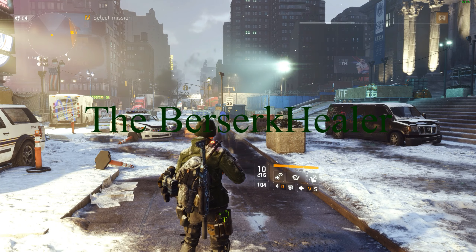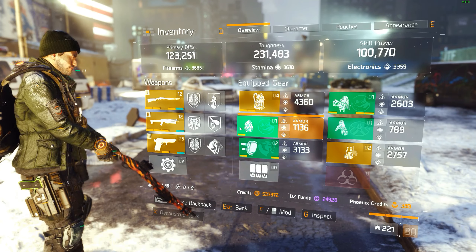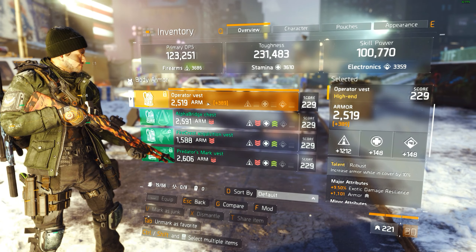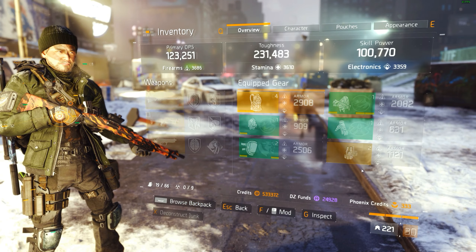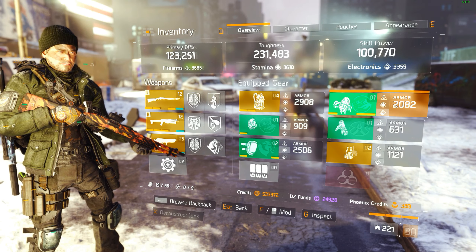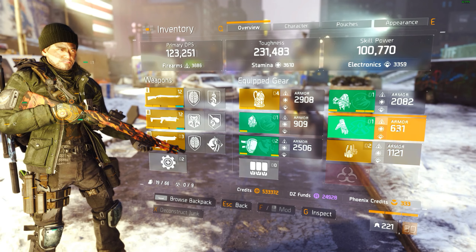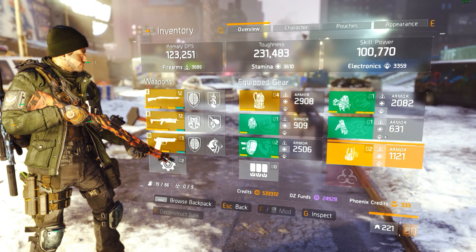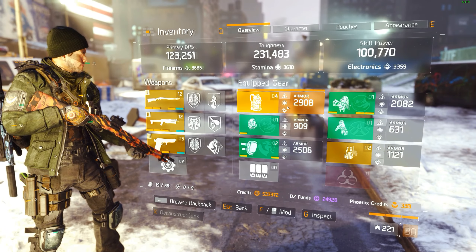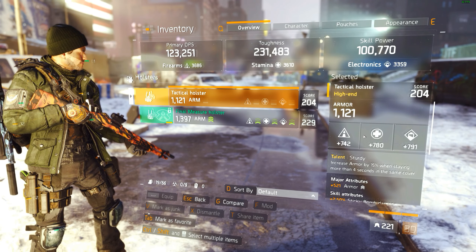How to get 509k toughness. First, let me show you my build. I'm using an operator vest with robust rolled on armor, a mask of the nomad in both my backpack and mask slot for that extra 15 health on kill, a random final measure in my gloves rolled on firearms, and a sturdy holster. The biggest things right now are the robust chest piece and the tactical sturdy holster.